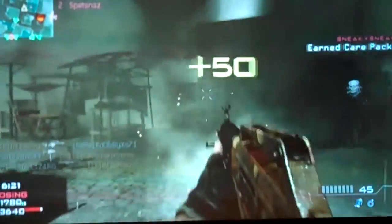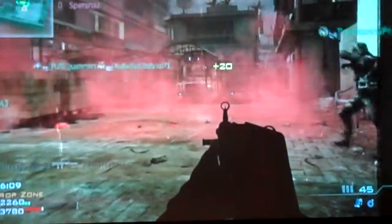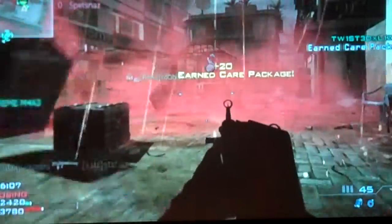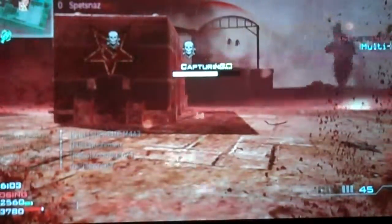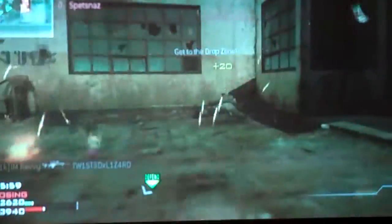If you use a shotgun, you're definitely going to want to use the Specialist package, because you need a lot of perks when using shotguns. For the first Specialist perk, you want Steady Aim, because most of the time you no-scope with shotguns, so it gives you more precise no-scoping. For the second Specialist perk, you want Scavenger, because if you're running around you're going to run out of ammo fast with shotguns, so you're going to want to replenish your ammo.